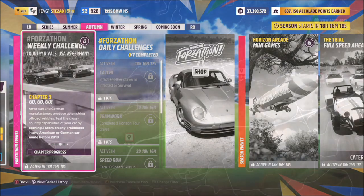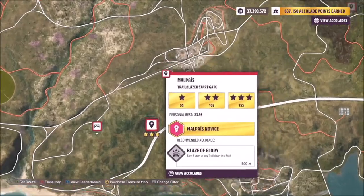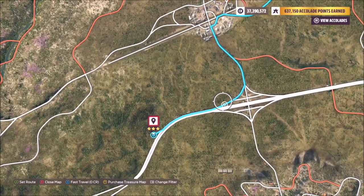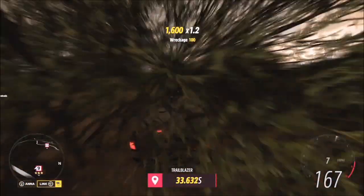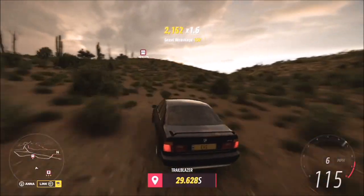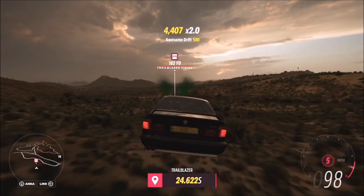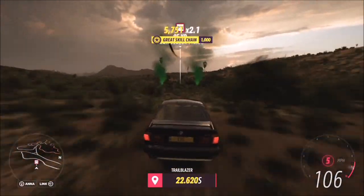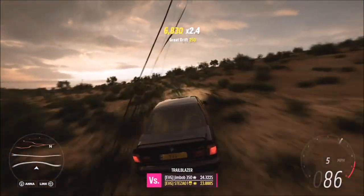The next challenge wants you to win three stars on any trailblazer in your car, so I used the Malpai trailblazer. To do this you need to finish with 15 seconds or more left on the clock, but it's super easy because you'll have a nice long run from the motorway. This car has a really high top speed and is very quick. I tried it about three different times and each time I got just over 20 seconds, so it's very easy to get three stars.